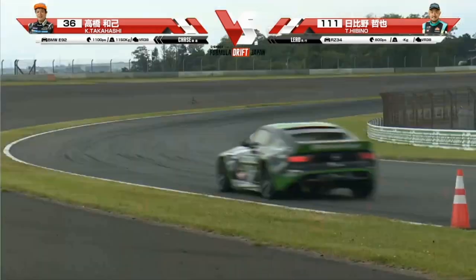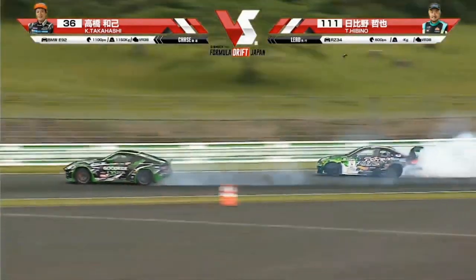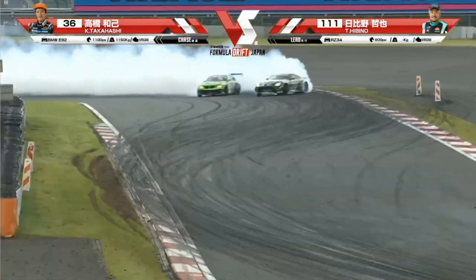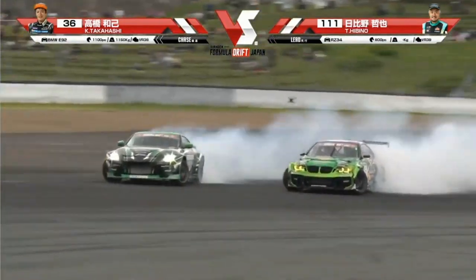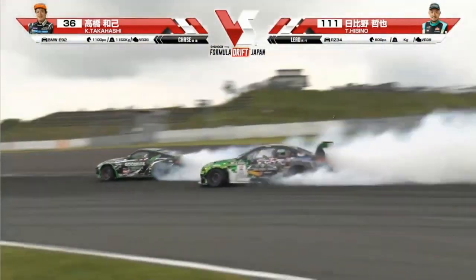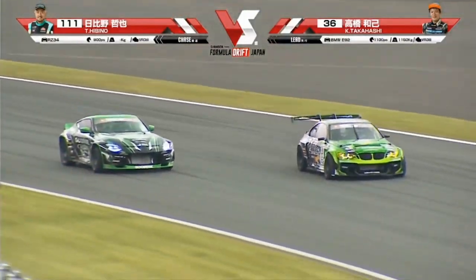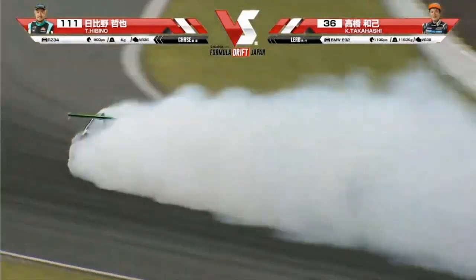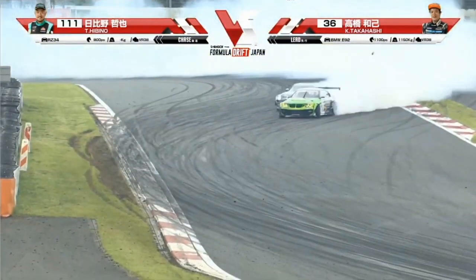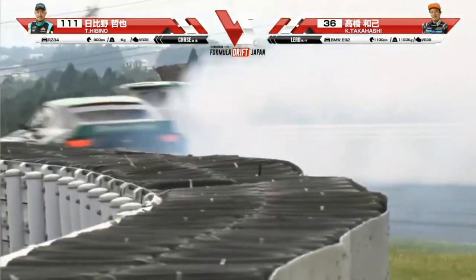I'm not sure if Hibino is actually running nitrous, but here they are coming through the chicane. Hibino has been very aggressive through the transition from outer zone 1 to outer zone 2. Here they are coming into outer zone 1 — nice job filling it. See that hard flick right there, but he may have done too much, washing out from that inside clip, while Takahashi is keeping close proximity throughout the course. Now Takahashi is leading and Hibino is giving chase. Takahashi likes to be on the right side of the track. Hibino giving him room coming around into outer zone 1, Takahashi real deep into it, bringing it right back around to outer zone 2. Hibino keeping pressure through the inside clip to outer zone 3 and all the way through to the finish. Pressure all the way.